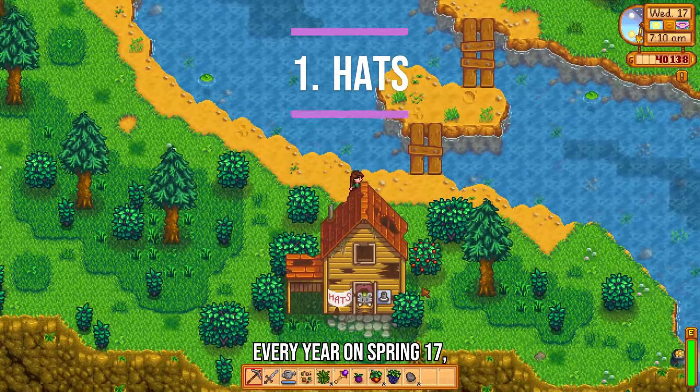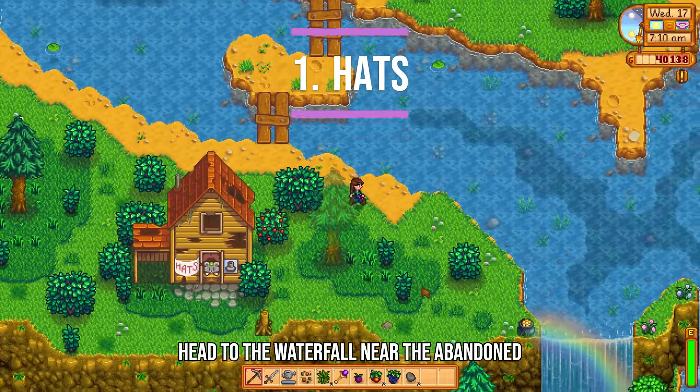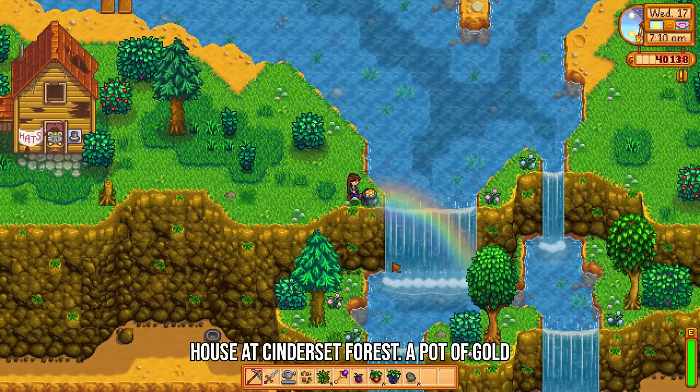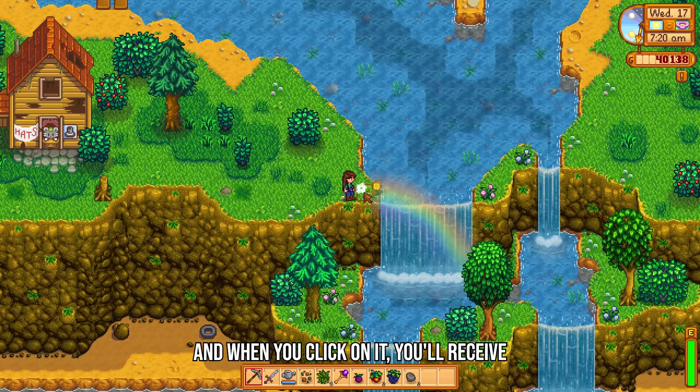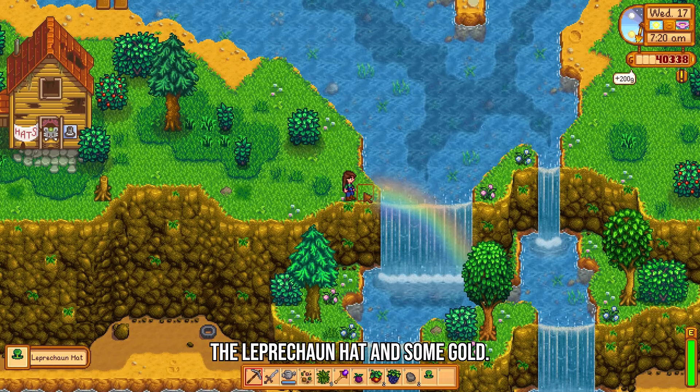Every year on Spring 17, head to the waterfall near the abandoned house at Cinderset Forest. A pot of gold appears at the end of a rainbow there, and when you click on it, you'll receive the Leprechaun Hat and some gold.